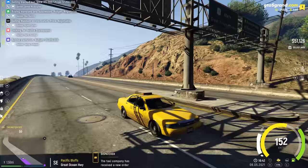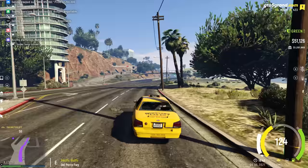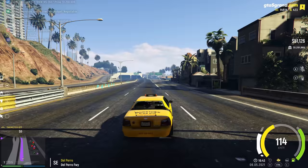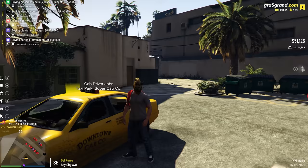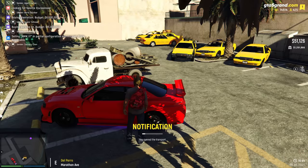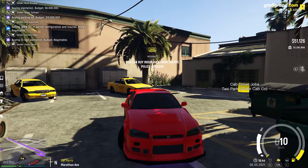The passenger randomly jumps out of the taxi before we arrive, but we still get paid twenty-one hundred dollars at the end of the hour. Being a cab driver gives you a decent amount of money — the only downside is the hourly pay structure. I bring the taxi back and drop it off. Important note: you don't have to keep driving the taxi — just leave it there and you'll still get paid in an hour, but make sure you don't quit the job or you won't get paid.